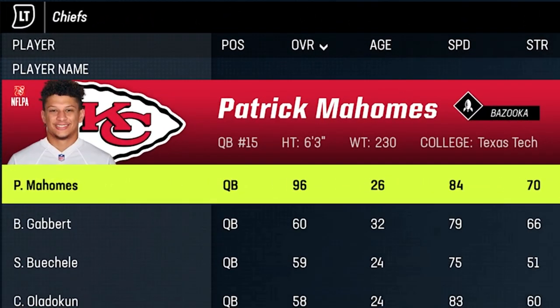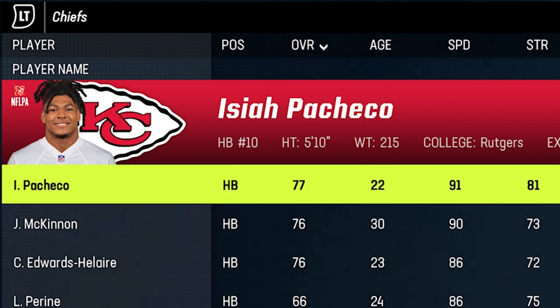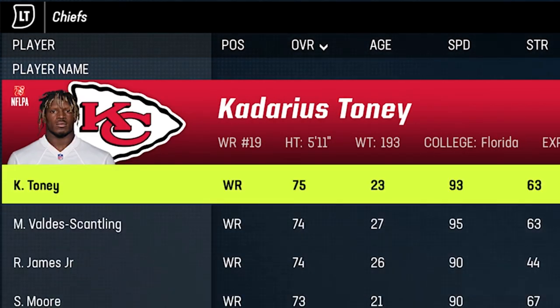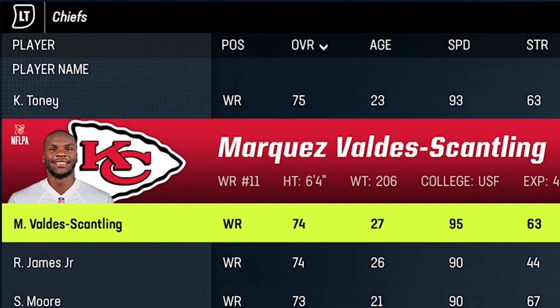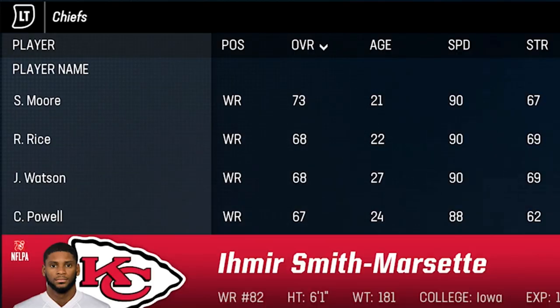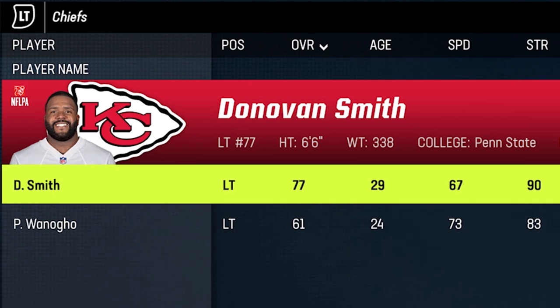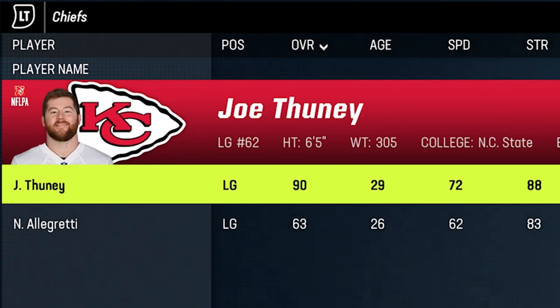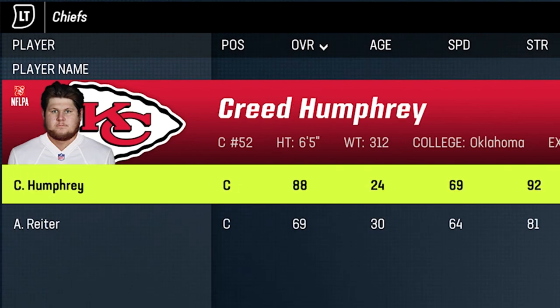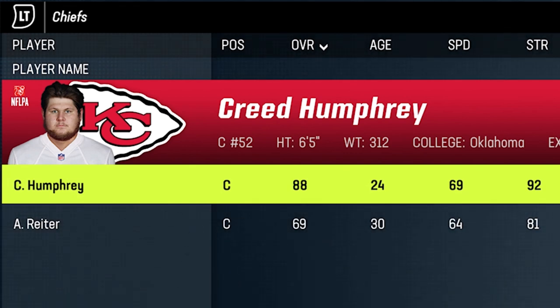Next up we have the Kansas City Chiefs, with Patrick Mahomes — probably the best quarterback in the entire game — likely being a 99 overall. You're going to make the list just based off him and Travis Kelce alone, but after that they don't really have a great running back, just a bunch of guys. The receiving core is even worse — their highest rated guy is a 75, but speed is what really matters: he has 93 speed, Marquez Valdes-Scantling has a 95, and John Ross is hiding on the roster at 95 speed as well — though if he doesn't make the final roster he'll be gone. Travis Kelce is obviously the best tight end in the game at 99 overall. On the offensive line they don't have any superstars, but if Joe Thuney or Creed Humphrey get a superstar upgrade they could turn into the type of blockers who are just bullying people.